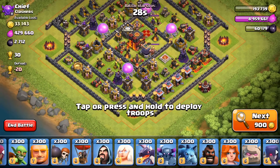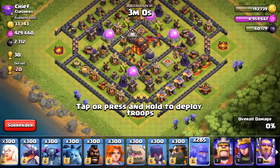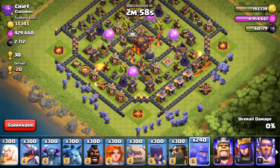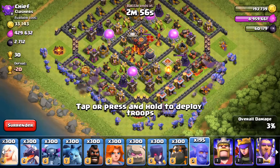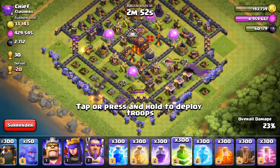Of course you need those resources inside of a developer build. Let's go and attack this next base — a poor town hall 10 which is about to feel the wrath of the max boulders. Starting out on the bottom left and the bottom right, they're gonna surround the base. There are so many bowlers.